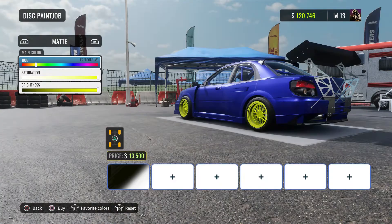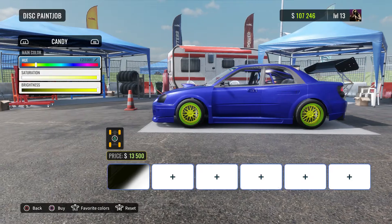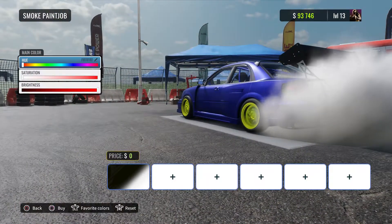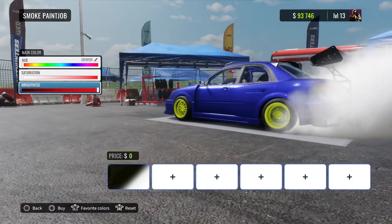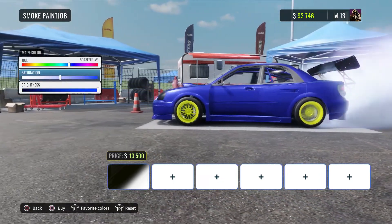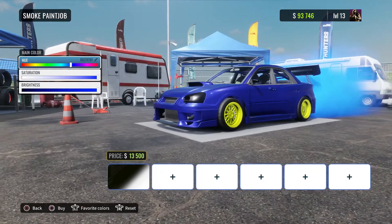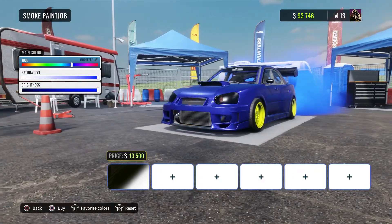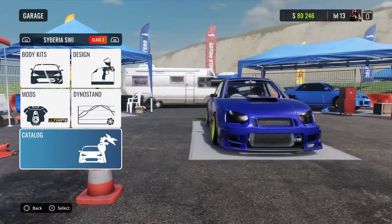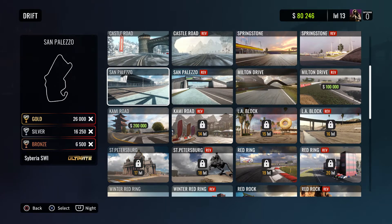Okay, highlighter wheels on it — why the hell not. All right, close enough. Tire smoke — we're going to do blue. Okay, there we go.